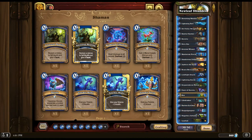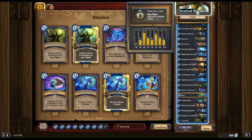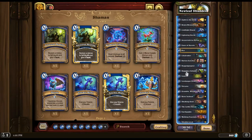Here's a deck that I believe does pretty well at countering the meta while still being pretty decent itself. Let's first look at the curve here — the curve is pretty good. You've got drops everywhere, just dips around 3-4. But this is a Reno deck, a Reno Shudderblock.